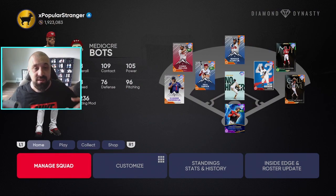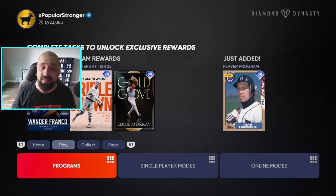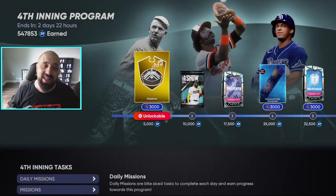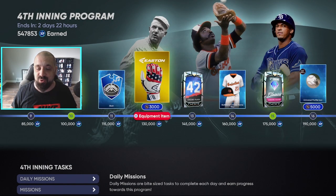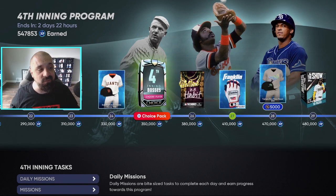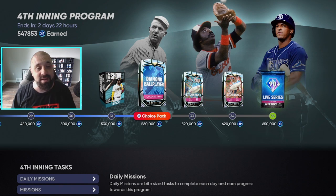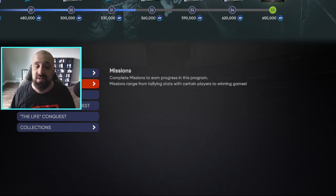First things first, I hope the majority of you watched yesterday's video because I talked about a great way to make stubs very fast — and what I talked about happened today. The fourth inning program is coming to an end this Friday, we'll be getting the fifth inning program. So you've got your last minute grind for XP — you want to get to the 350,000 XP mark to get yourself a free 99 overall fourth inning boss, and above that you have additional rewards.